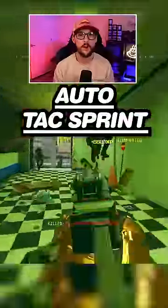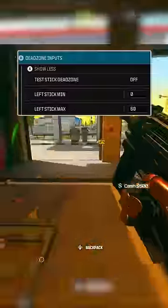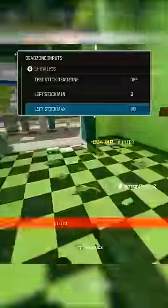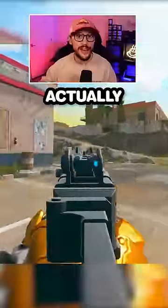First up, you obviously want to be running auto-tack sprint, but I'm going to let you in on a little secret. Under your dead zone inputs, put your left stick min to 0 and your left stick max to 60. That is going to remove the delay from when you push that left stick forward to when you actually start sprinting.